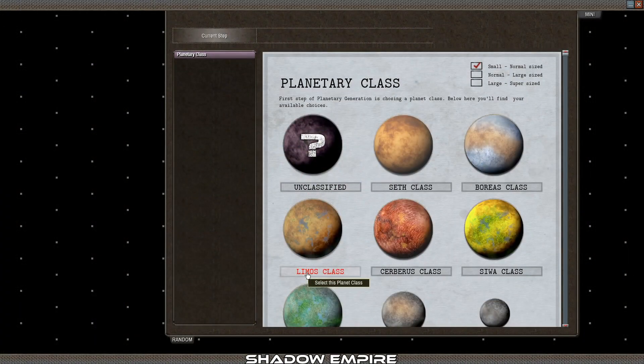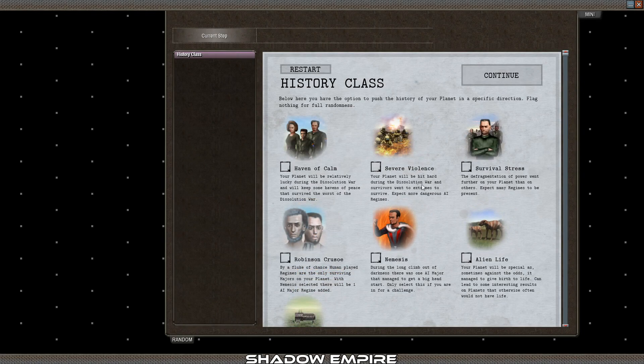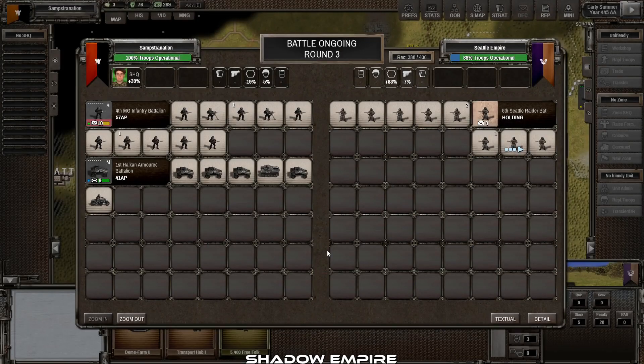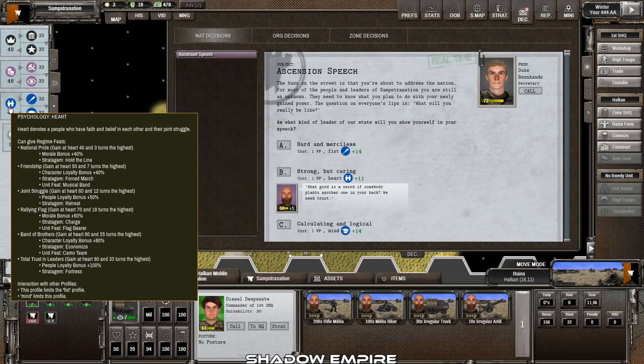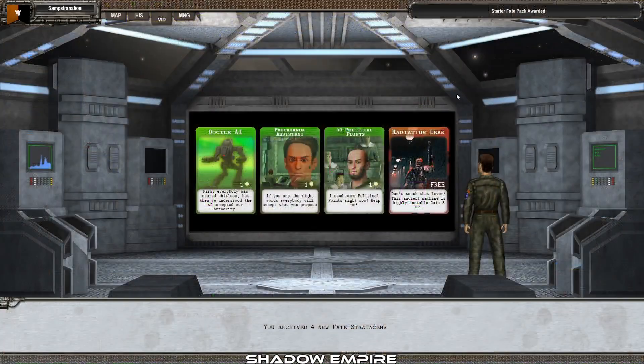Shadow Empire is a highly customizable game that allows players to choose a planet to inhabit along with its entire history. The turn-based gameplay includes elements of combat as well as city-based building, resource and economy management, diplomacy, and more. The game also has cards called Stratagems which allow you to do a variety of different things.